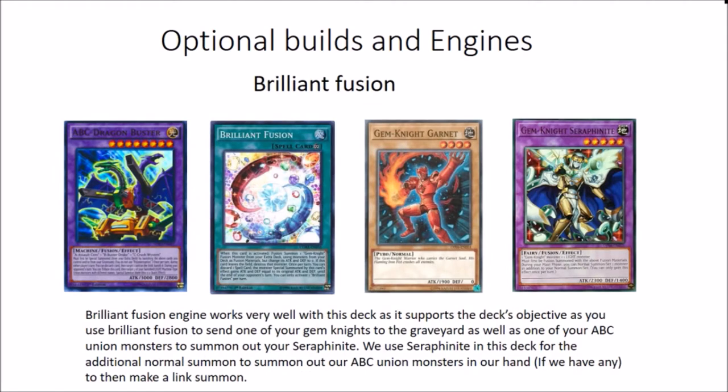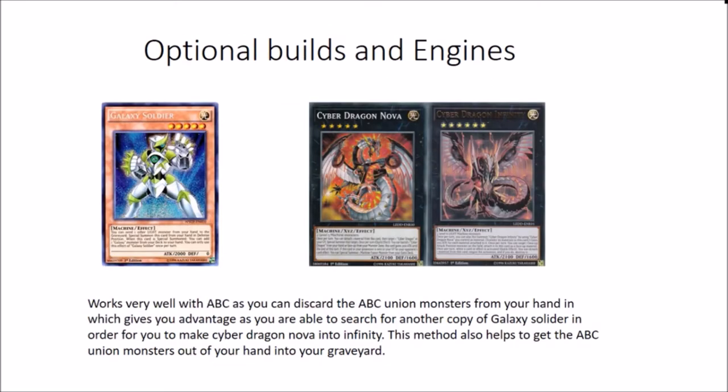Speaking of Brilliant Fusion, you can also play Brilliant Fusion in your ABC deck. Again it works well and supports the deck's main objective. You can send Gemnite Garnet and one of the ABC monsters to summon your Saffronite so you can normal summon again and make some more crazy plays. We've also got the Galaxy Soldier engine with Nova and Infinity - that's the only reason you would play Galaxy Soldier in this build. You could pitch the ABCs because they're light, search another Galaxy Soldier, pitch another ABC monster, summon another Galaxy Soldier, and then make Infinity. The possibilities are endless - great especially if you have Decode Talker on field, pitching the ABC monsters to make Nova and Infinity, then banishing them to summon your ABC Buster Dragon.